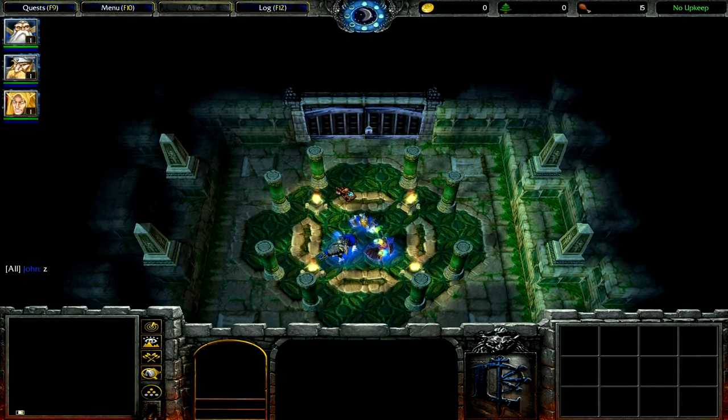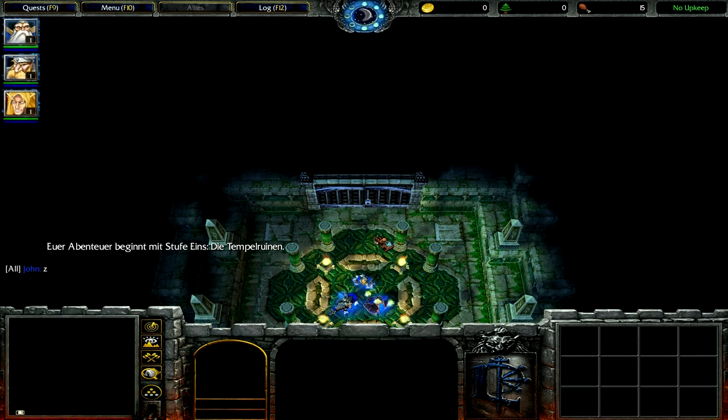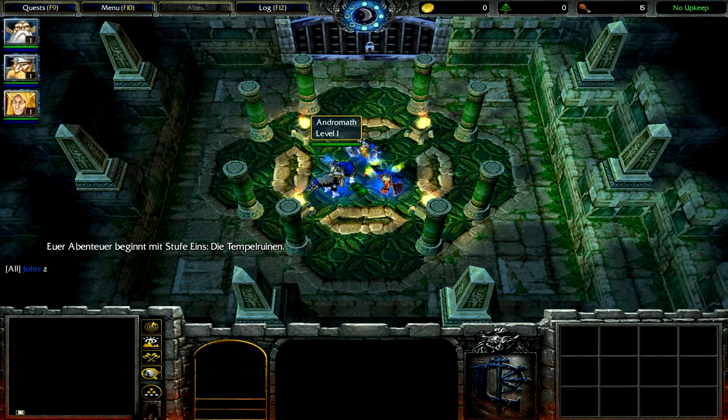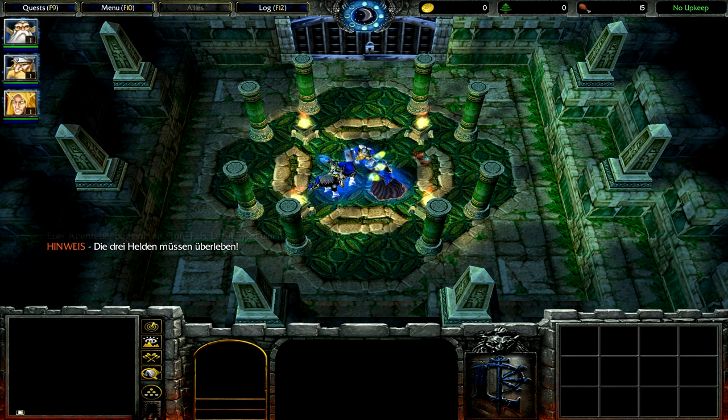You can zoom out really far and zoom back in using the mouse wheel. As you can see, you have a tank and two warriors — so no healer. Keep in mind that you need to manage the health of all three heroes. If any of them die, you're finished.